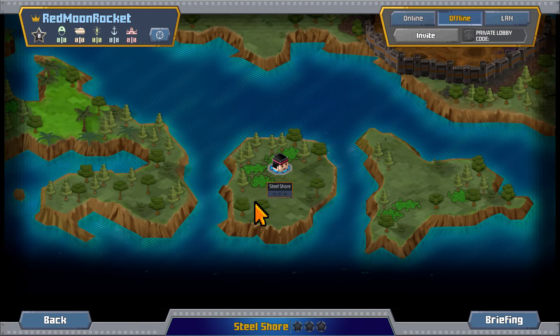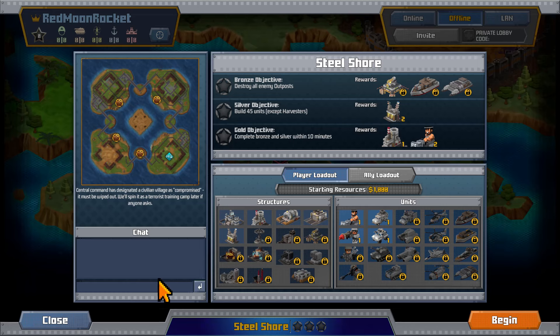Our first mission is Steel Shore and we can see all our stats. We can actually play this online. We'll click on Steel Shore and see what we have. This is brand new to me beyond the tutorial covering how to build structures and move units. Central Command has designated a civilian village as compromised — it must be wiped out. They'll spin it as a terrorist training camp if anyone asks.